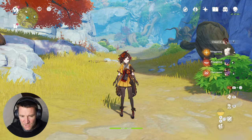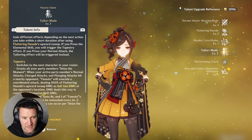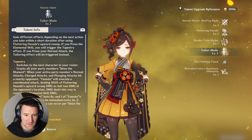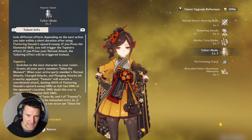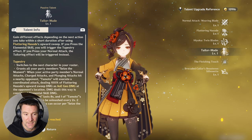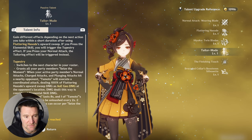Let's look at her talents. Her Ascension 1 talent allows you to switch mid-air to the next character by pressing the skill button again after holding the skill — you hold it, aim in the air, then press skill again to change to the next character. Alternatively, you can do a normal attack after holding the skill and get a geo infusion. Both options are cool.